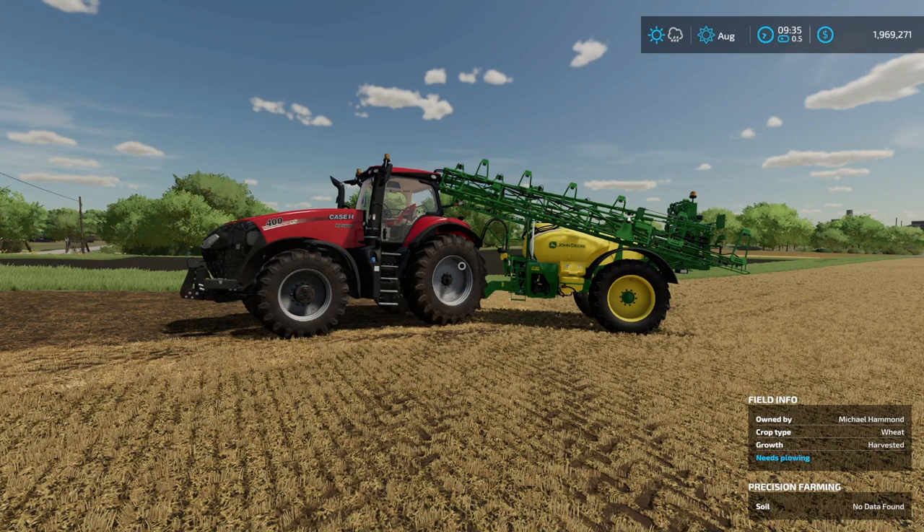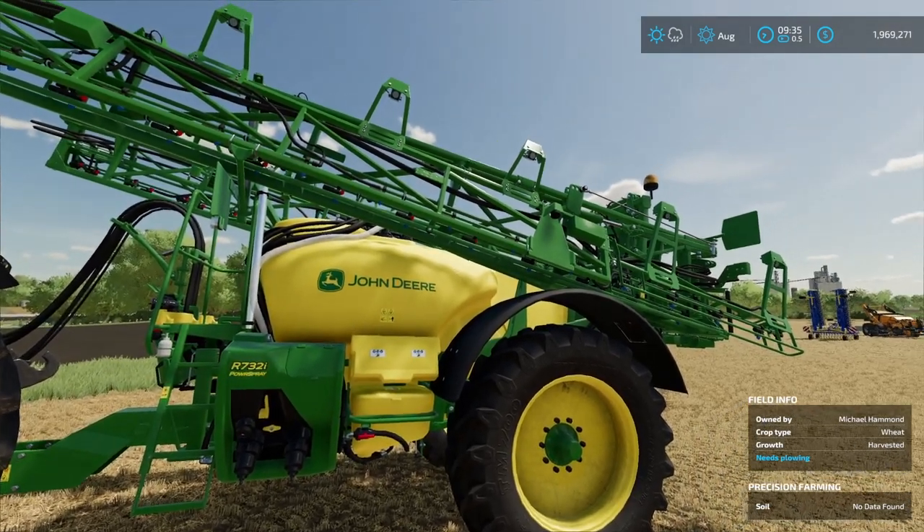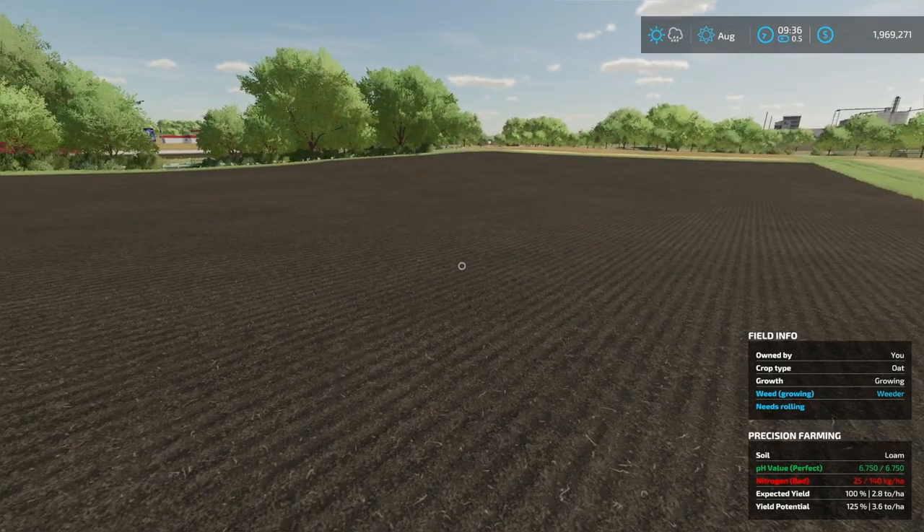How's it going everybody, Driver53 here. Today we're going to take a look at if spot spraying affects your yield and how that relates to your environmental score. What I've got here is the John Deere R732i — this is a power sprayer and we do have the cameras attached to this one. I've also got a field of oats right here that I just planted; we haven't put any fertilizer or herbicide on this field at all.